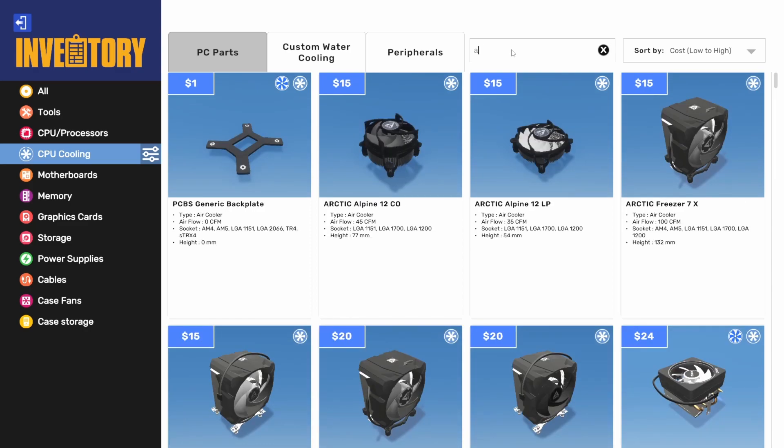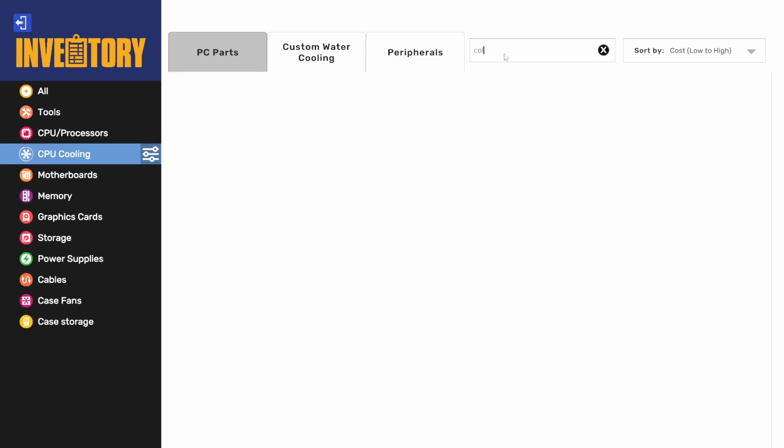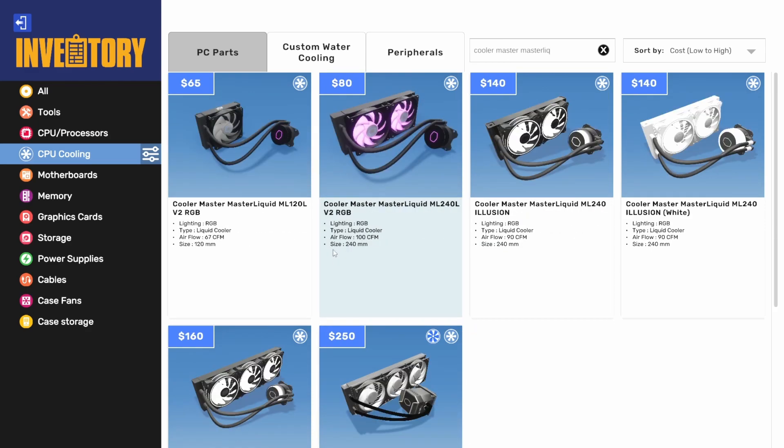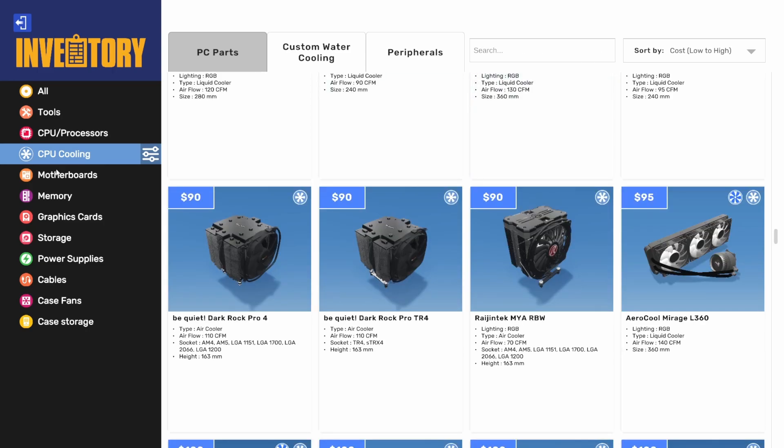We also have AZA — they have their 240 and their 360 AIO. So that's cool. And then we got one 360 rad from Cooler Master, which is their MasterLiquid ML360 Sub-Zero Evo. We already had their Illusion, and now we have one more of theirs — it's got a very chunky block. Kind of interesting. So that's liquid coolers.